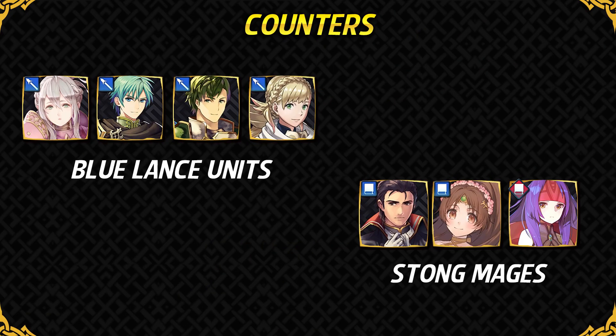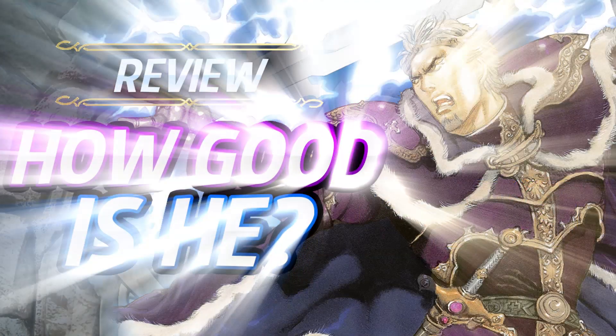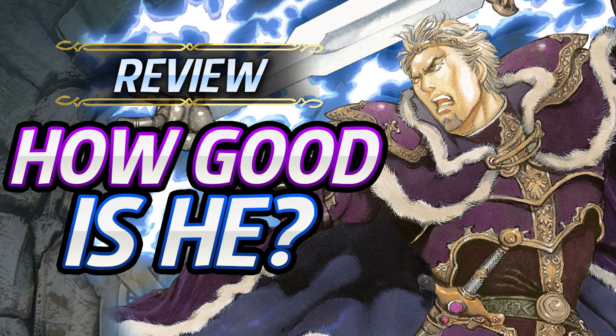His counters consist of very strong mages who he cannot attack back. Lance users with Swordbreaker are also very threatening because Swordbreaker can cancel Weary Fighter, and if the unit has 5 more speed points than Zephiel they can double him. These days in Arena a lot of units run Swordbreaker — even some red units — so they can easily destroy Zephiel. Watch out for these units if you are using Zephiel, and that is going to pretty much conclude my unit review of Zephiel.